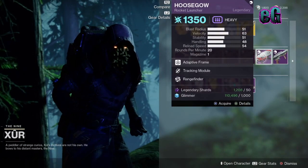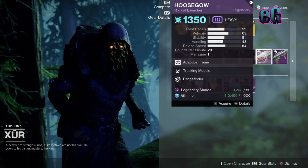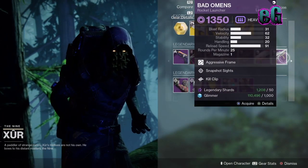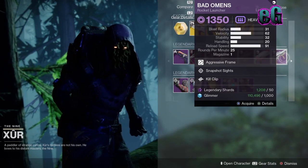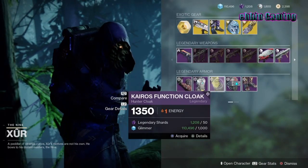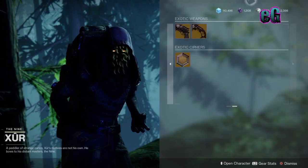Then we have the Who's Go with Tracking Module and Rangefinder — don't forget Rangefinder does increase weapon velocity — and Bad Omens with Snapshot Sights and Kill Clip. Your legendary armor series for the week is the Karyos Function.